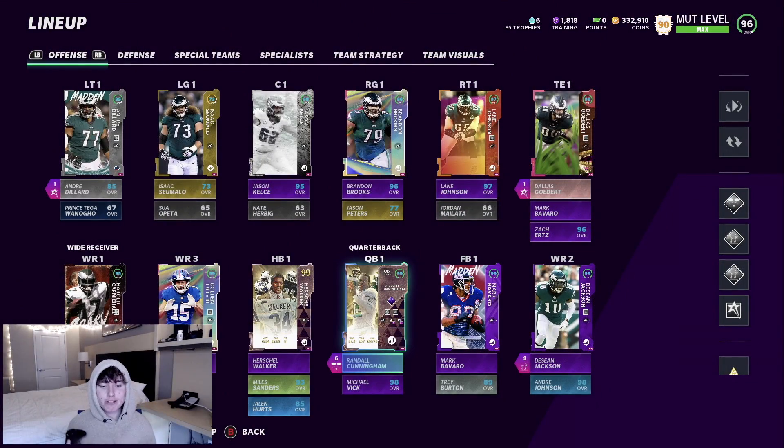Getting right into the team, starting at QB we got Randall Cunningham backed up by Michael Vick — two really good options. I don't really love Vick's card; he doesn't get hot route master and he's a lefty. So we're going to be starting Randall today, but maybe we'll get Vick involved on a read option or something.